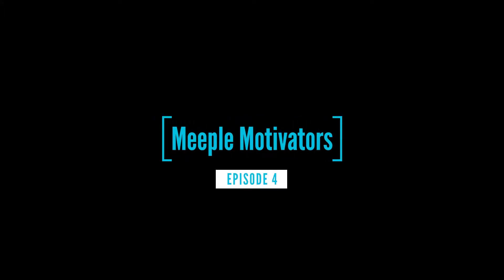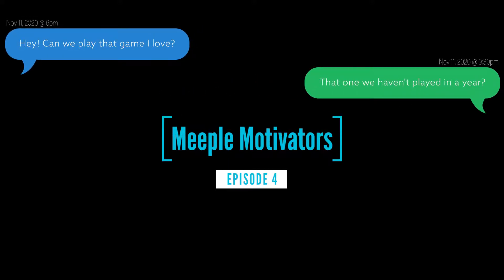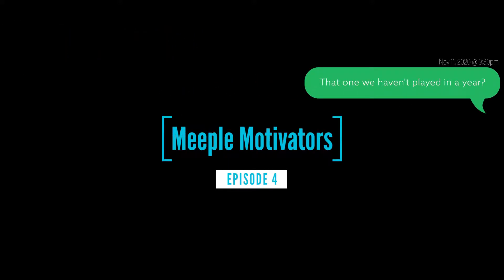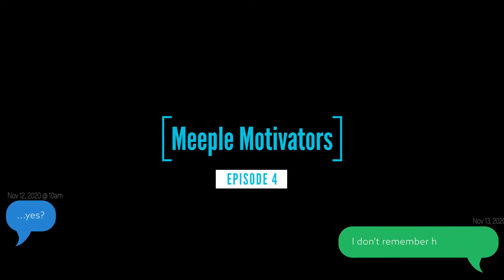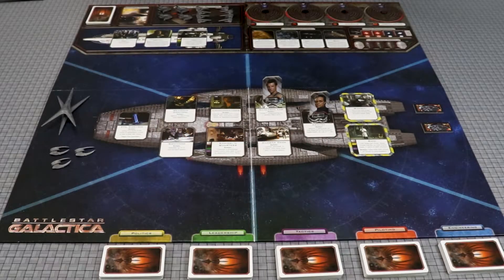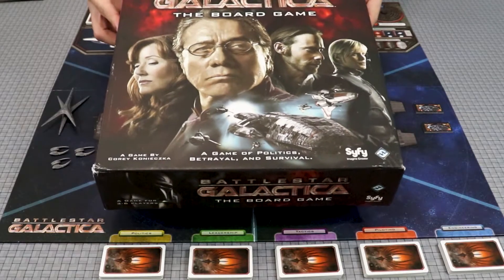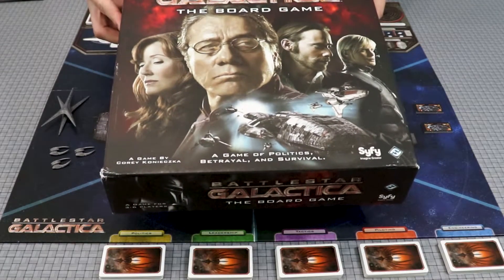Welcome to Meeple Motivators, a series of short videos to help motivate you to get a game to the table that you have been dreading to relearn. These are not meant to be complete rule summaries, but will hopefully assist in refreshing your memory on how to play that game that has been sitting on your shelf for months. In this episode, we'll talk about Battlestar Galactica: The Board Game, designed by Corey Konezka and published by Fantasy Flight Games.